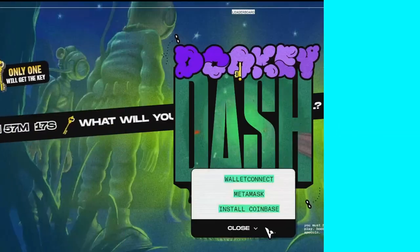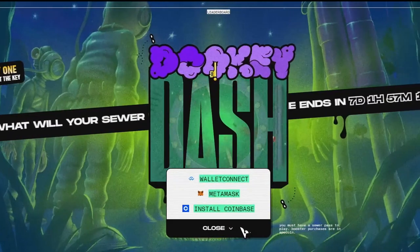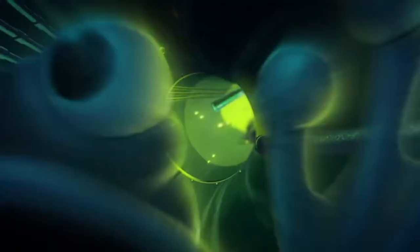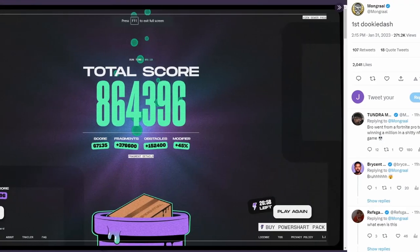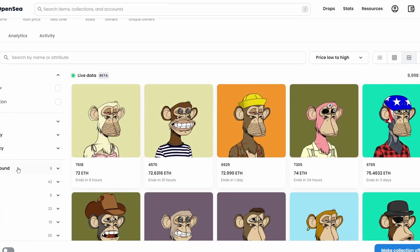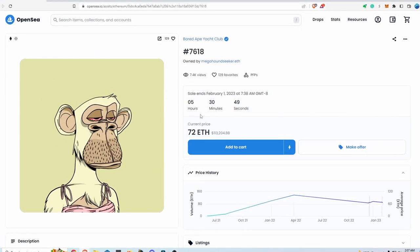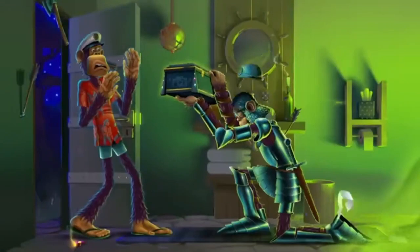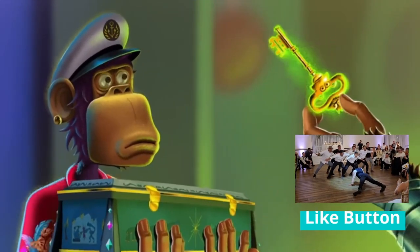What is Dookie Dash? It's Yuga Labs' online game where players dive into the sewers to avoid obstacles, gather fragments, and record their highest scores. Yuga Labs is the creator of Bored Ape Yacht Club NFT collection, where the minimum price currently sits at over $100,000. The high score will be rewarded with a coveted one-of-one golden key that will definitely be worth a lot of money.